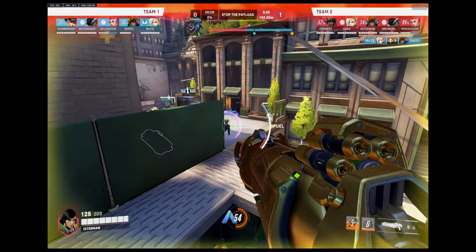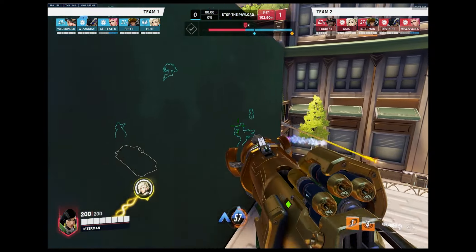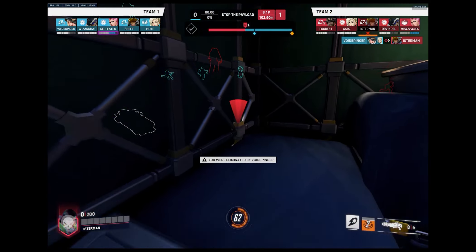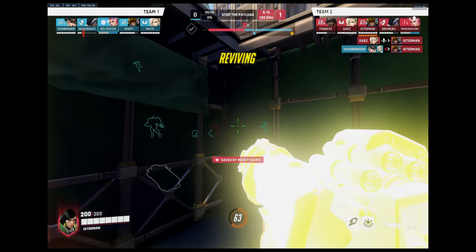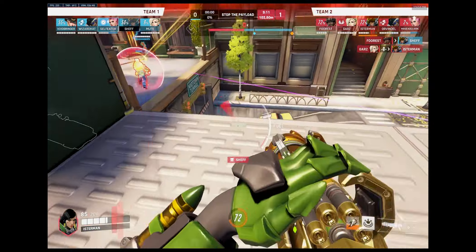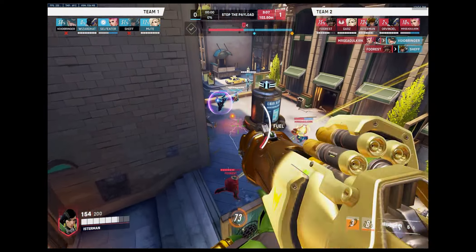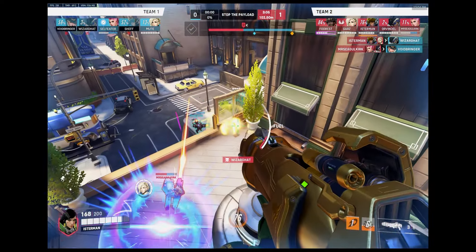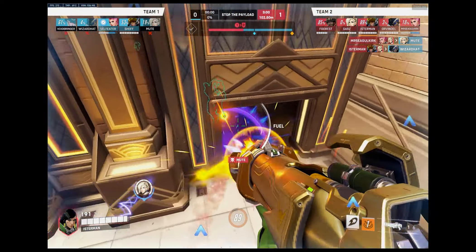You can see how that Ashe is shooting at me immediately when I show myself. Now I have low HP so I'm gonna keep behind this wall until I get healed up — which I get now. They got the Ashe, so I can push up and clean up the Pharah Mercy. The Zarya for some reason was hiding here alone. Anyhow, we get the point very quickly.